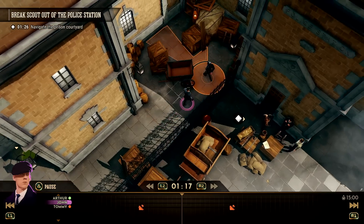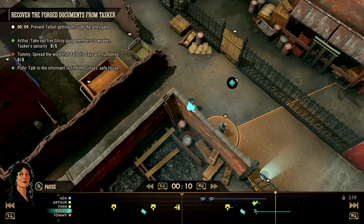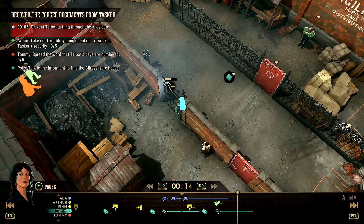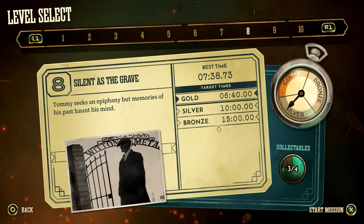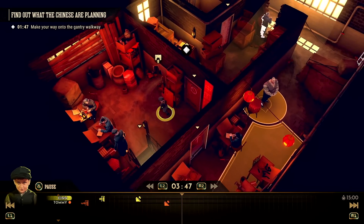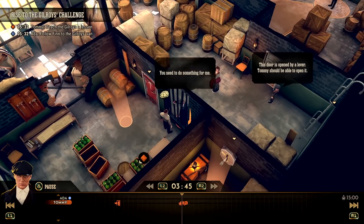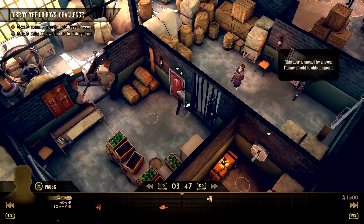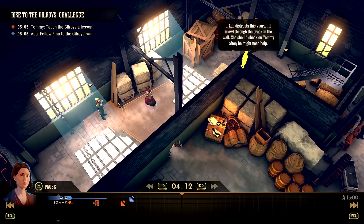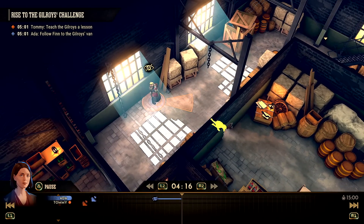It's a real shame that it takes so long to ramp up, because when all the cogs eventually go into motion Peaky Blinders Mastermind becomes a completely different experience and one that provides an enjoyable challenge. Up until Mission 8 you're only controlling two or three characters at once for the vast majority of your time, and mainly in very similar looking locations. You're regularly given simple puzzles to solve such as open this door or pull this lever while sidestepping past a dozy guard, which quickly becomes dull and repetitive.